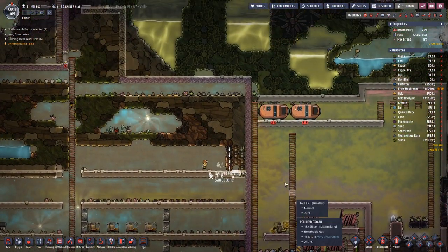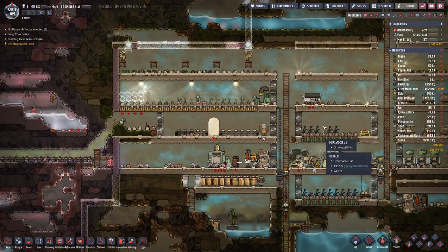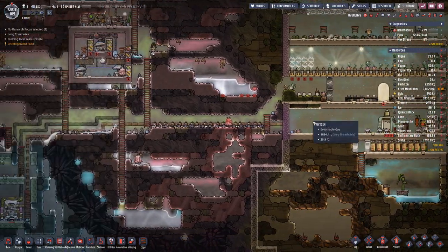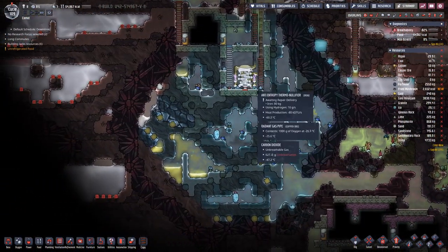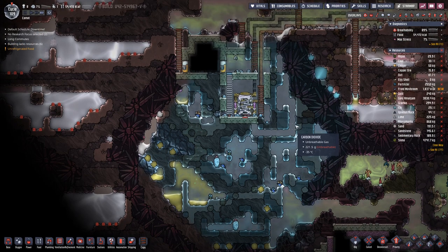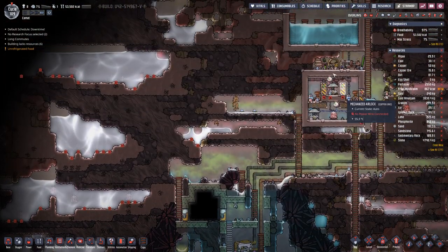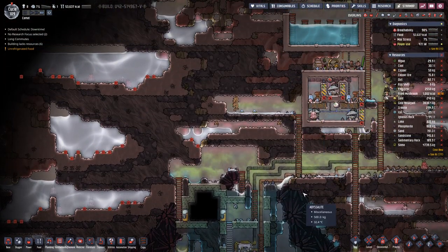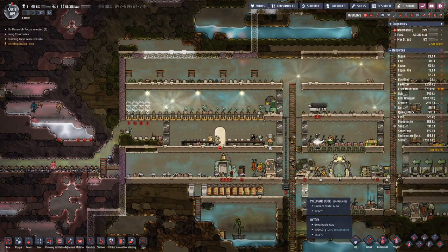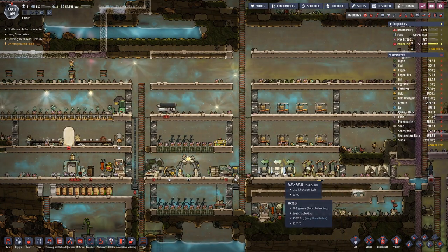I think we did well. We expanded a bit here on the interior, finished our farm — not everything is planted — and finally got the anti-entropy thermo nullifier working by replacing the battery up here. We'll surely make more progress in the next episode. Until then, goodbye!